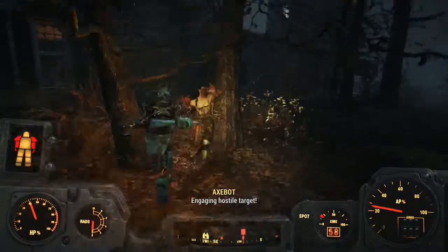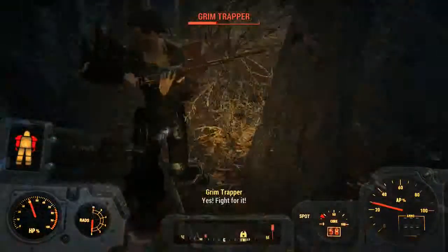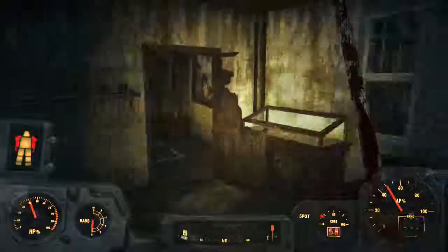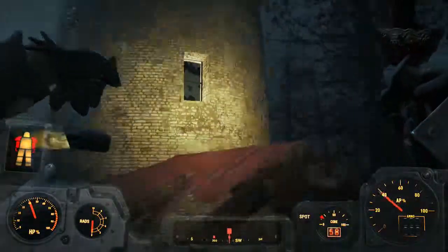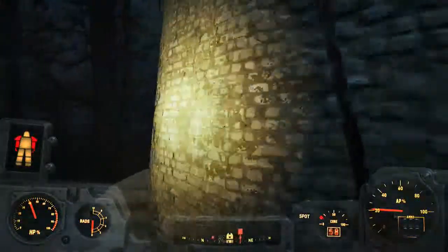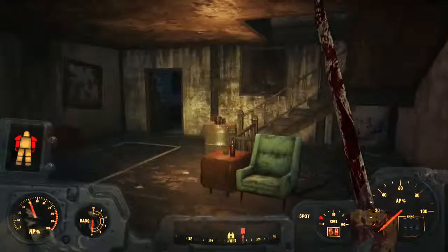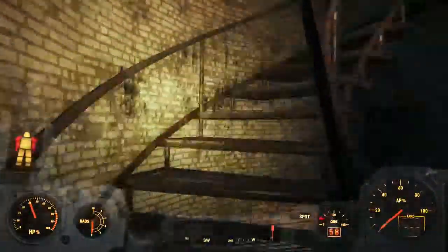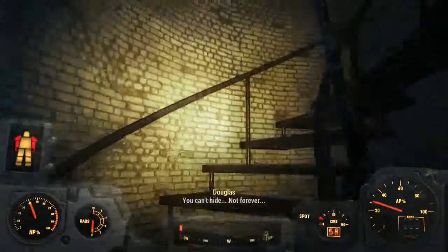I'm gonna kill this guy. Is it okay with you AxeBot? It's actually pretty good. Probably AxeBot just did that. From the lighthouse, that's where they probably are. We're probably in the lighthouse, but how do we get to the lighthouse? Probably from inside. Right here. I'm going upstairs, AxeBot. Let's do this.